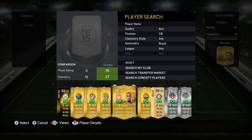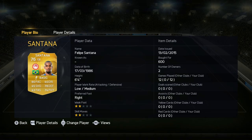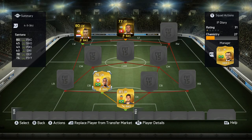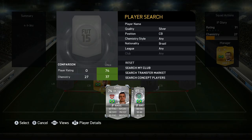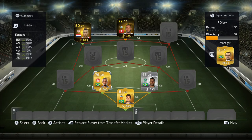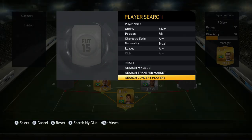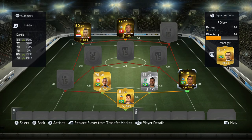Moving on to the center back spots, we do have quite a bit of pace. Felipe Santana, the transferred version — 80 pace, 78 defending and 74 physical. He's quite tall, just like previous FIFAs, and he is just a very, very strong center back. Alongside him we have Antonio Ferreira, also 80 pace — so a very fast center back combination. They are mainly there to link up with my two center mids who are tying the entire squad together.